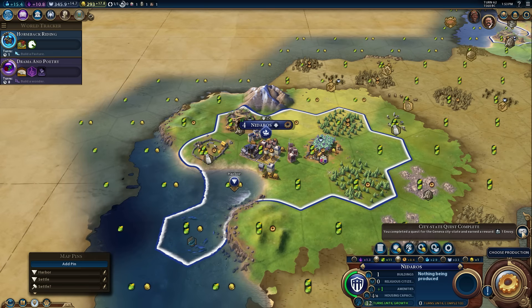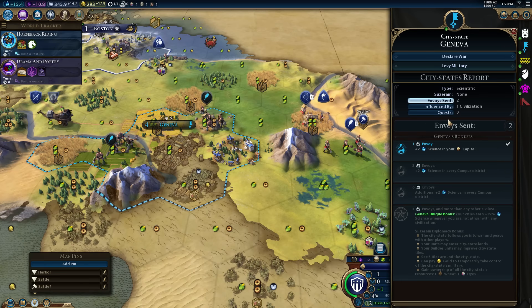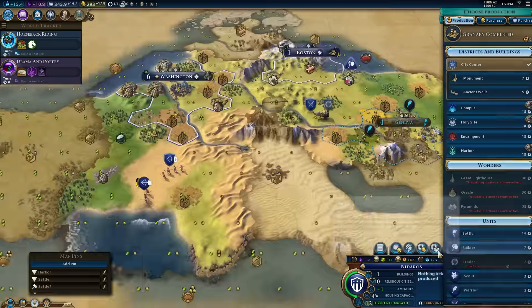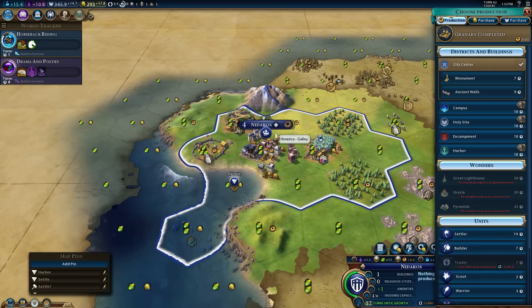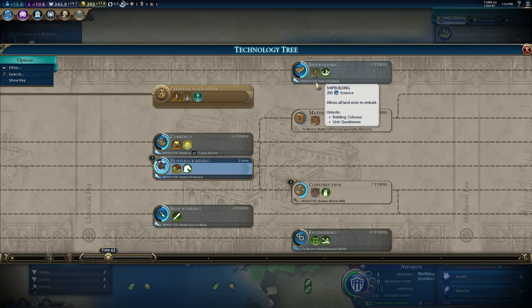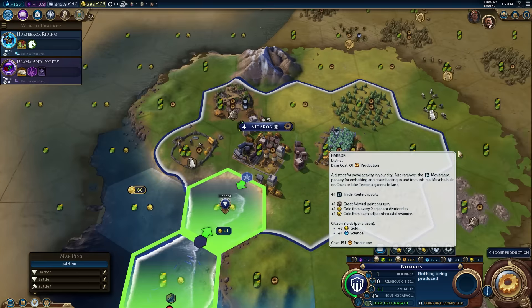So we have completed a city-state quest for Geneva and we're now up to two envoys. But that was too much beyond that. And this thing finished its galley. Now there's a thing for two galleys, isn't there? We already have it, so no more galleys. Next: ancient walls and harbors. Start the harbor? Sure. Yep.